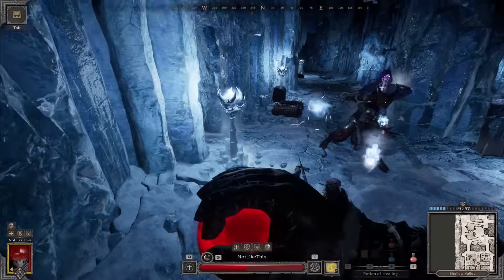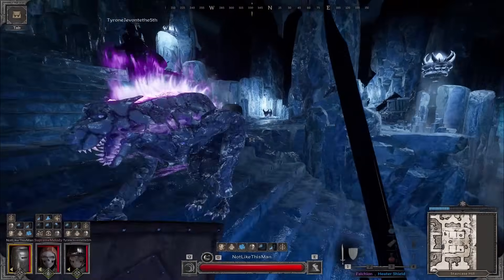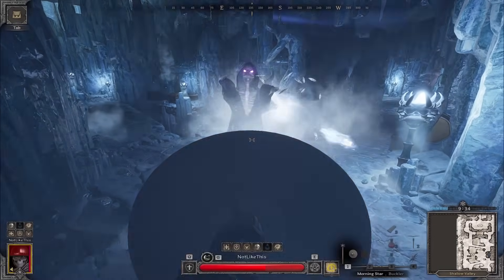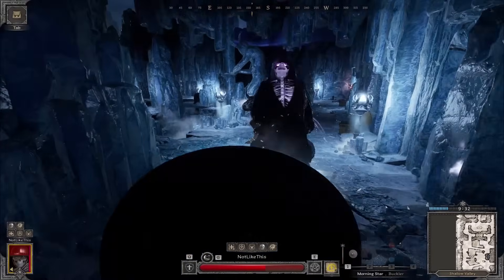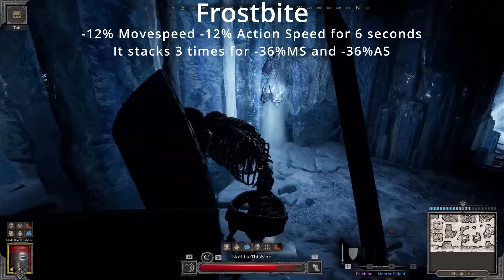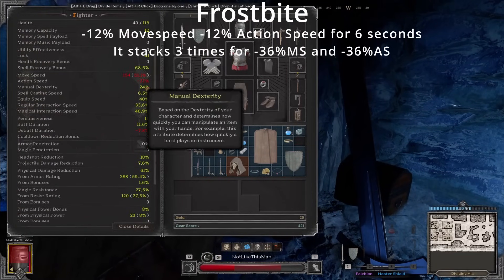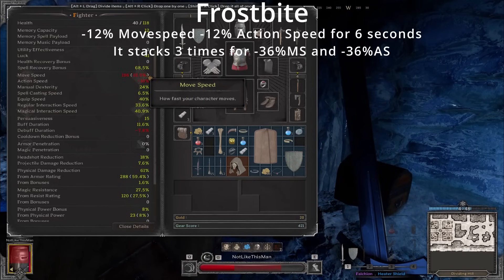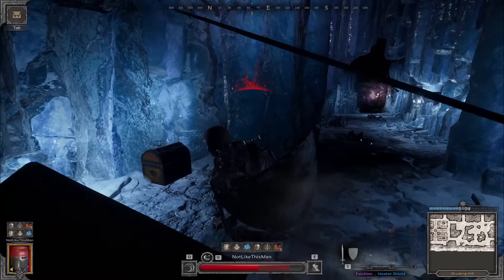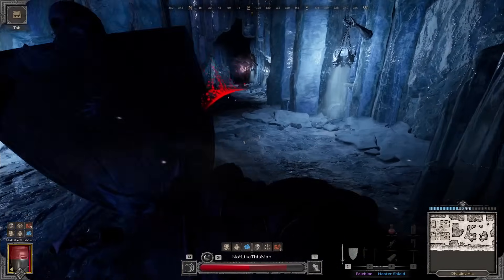Here are some things that are important to consider when going into the Ice Caves or Ice Abyss. Generally speaking, the mobs and PvE here are harder than on Crypts or Goblin Caves. Mistakes are more punishing, and the enemies synergize together against you even better. A lot of the mobs in the caves have the ability to debuff you with Frostbite if they hit you. Frostbite is a debuff that lowers your action speed and movement speed by 12% per stack, and it stacks up to three times. Whether you have one stack or three, you are less effective at dodging and fighting in combat. Alright, let's go over all the mobs.